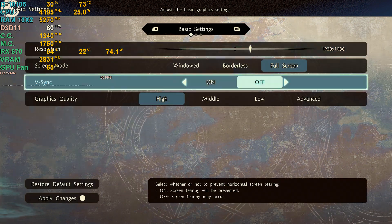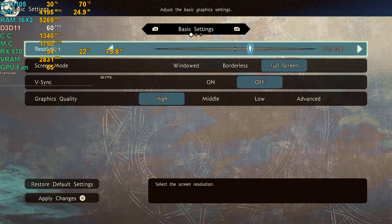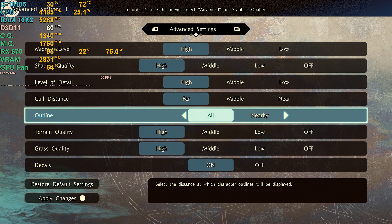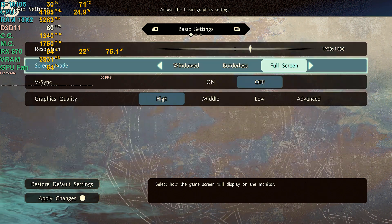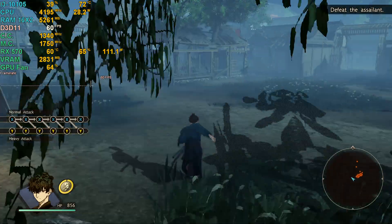Finally, Koei Tecmo has a game where they actually use some decent settings. I'm running at 1080p with the graphics quality preset set to high, but when I looked, advanced settings are a thing — and holy crap, this is nice. Finally they actually have settings in their games. We're running at max settings right now. It seems to be locked — it's one of those games locked to 60, as most of their games are anyway.